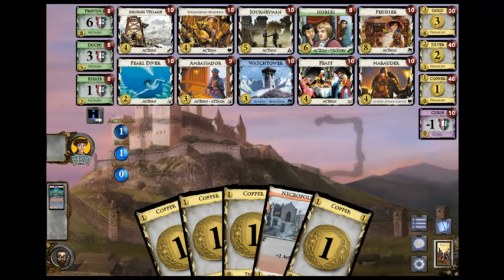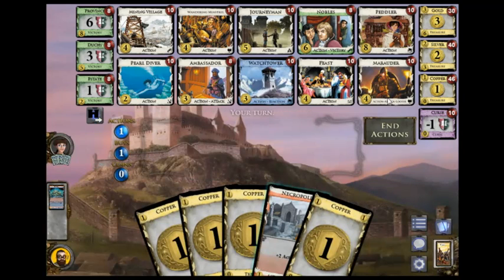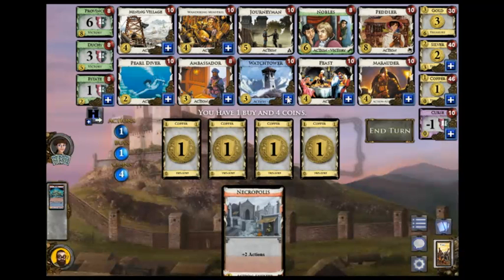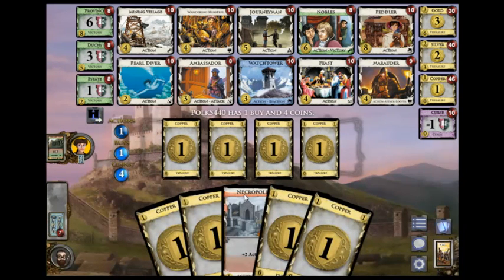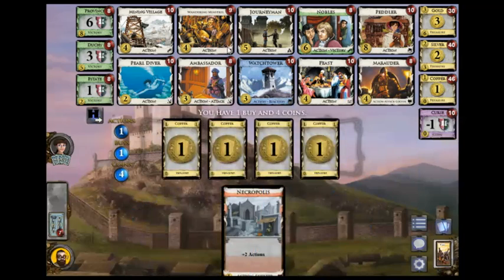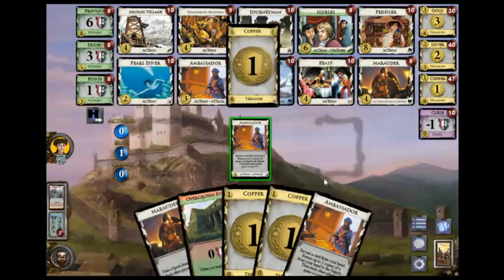Watchtower. Marauder. Watchtower or Marauder. Is Necropolis sitting out here by itself? Has me a bit antsy. Wandering Minstrels are going to be the backbone of this deck. We'll want to buy Nobles when it will make it possible to trash the hovel.